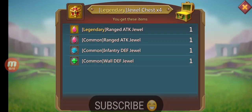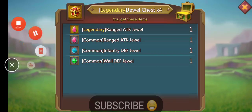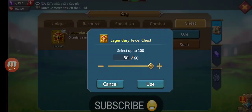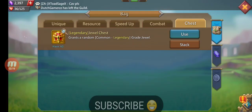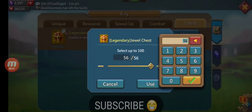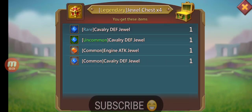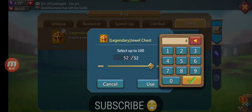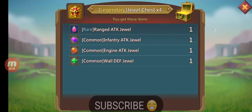Oh, we got that legendary range jewel! Let me take a quick flick of that — young bulla, that's what I like to see. It seems we used all our luck just now guys — we used all our luck. A rare range, uncommon inf.